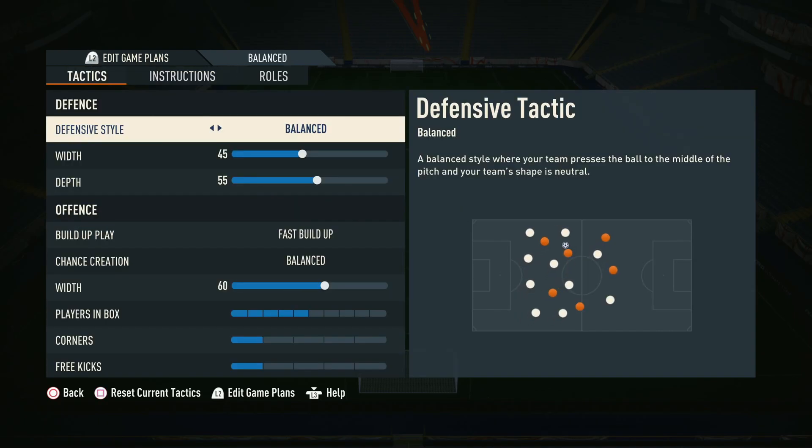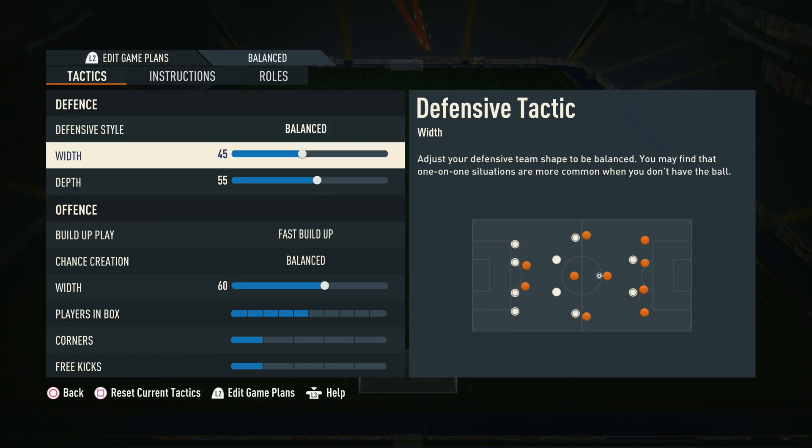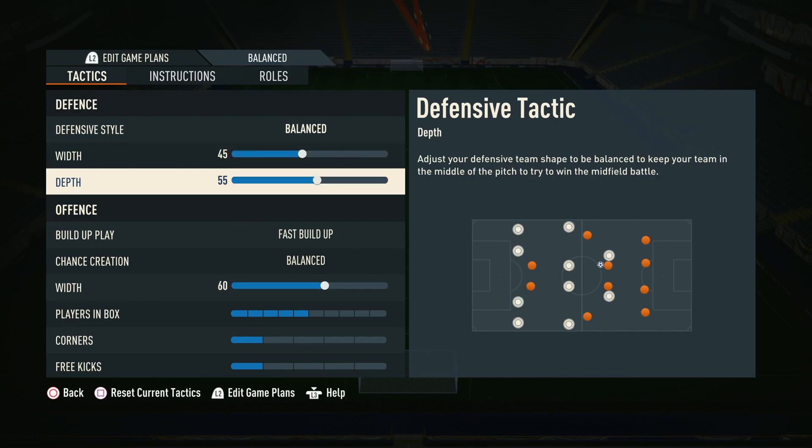Moving on into the tactics I've been using with the 4-1-4-1: we're going to be using balanced on the defensive style — I never recommend using a press. In terms of defensive width, we've gone for 45. It's always better to have a narrower formation, making sure there's not a lot of space between the lines. You don't want obvious space between your back four, your midfield, and your strikers. You want to force people out wide because when people are out wide, they're far less dangerous. It's much better to push people out wide than have them in the middle of the field.